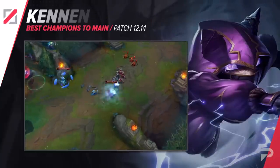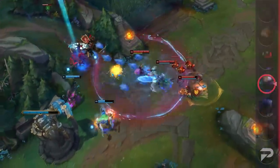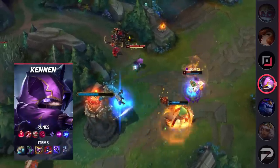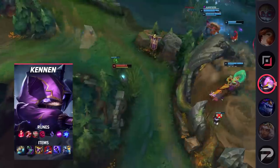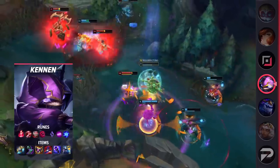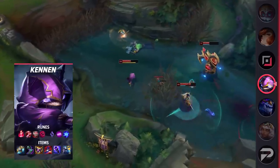The final mid laner for today is Kennen. He's a seriously slept-on champion that more people should be abusing in this role. In top lane, he suffers from the champion pool being all champs that can chase him down in the long lane. But in mid, you can poke and bully most of the lower-threat foes, and in the few bad matchups you can at least kite back since the lane is much shorter. And of course, his ultimate makes him another really amazing champion for early fights that should be happening more often as you contest objectives.